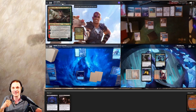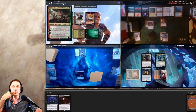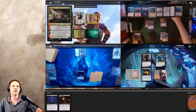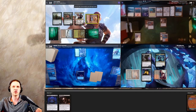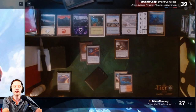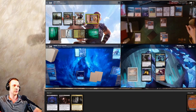Pontus attacks Jason with Tymna, Jason takes two damage — giving Pontus a card draw. Pontus is slowly getting back into the game. On Minsk's turn he plays a Forest, casts a four-CMC Minsk, creates a Boo token, and uses the plus-one ability to put three +1/+1 counters on Boo. I think he should put them on Collector Ouphe to protect it. He attacks Pontus with Boo dealing four damage.